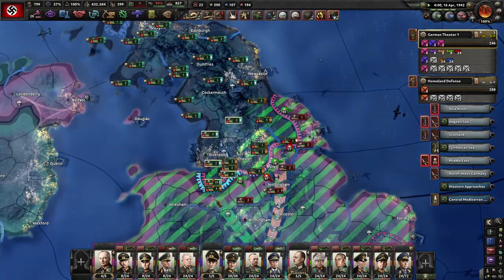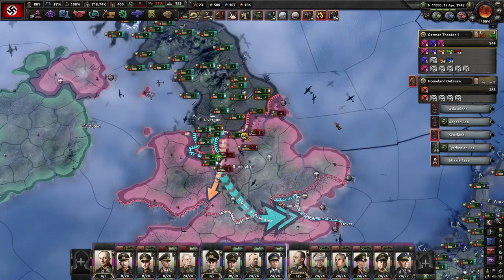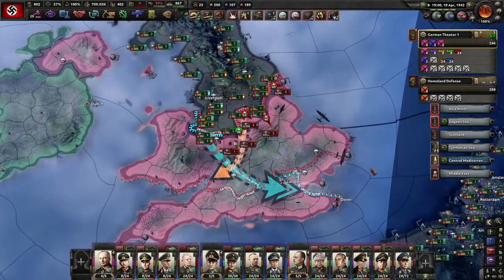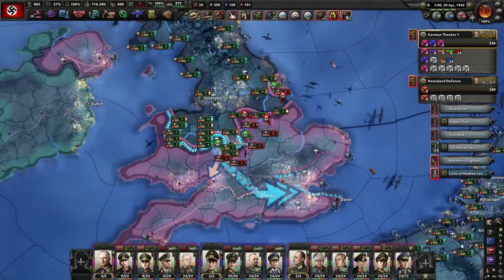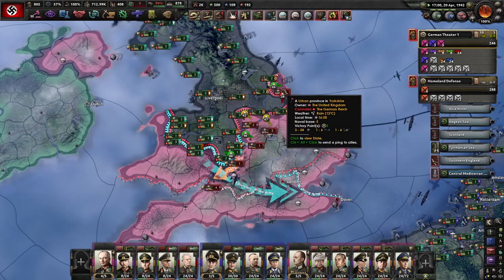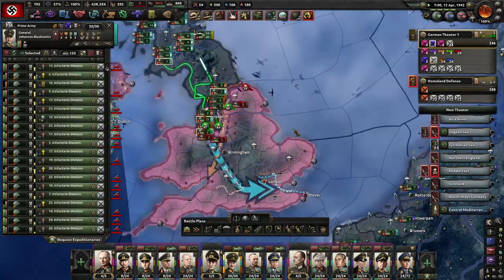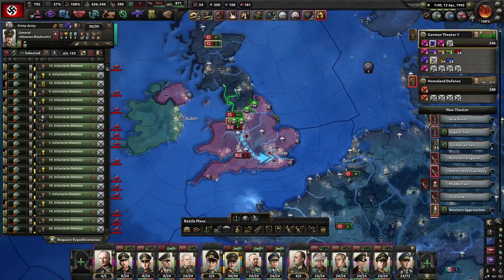The main army is now taking the spearhead to London and just tearing them up. They did not reposition fast enough and didn't pull out of Africa fast enough. We are just slicing through with our heavy infantry backed up with the infantry support tank we built. The British and the Americans are absolutely melting between both armies.